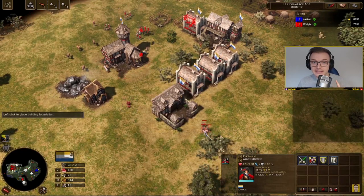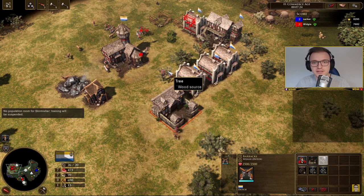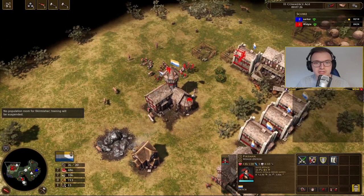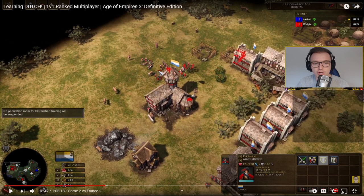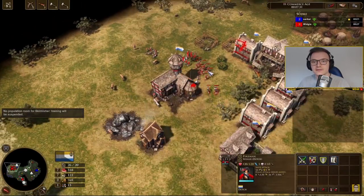There we go — I bought about 100 to 200 wood and built two houses. That was the right thing to do. What I shouldn't be doing right now is chopping wood — I've got seven people chopping and there's no need. I should move them straight over to food and start thinking about aging up.